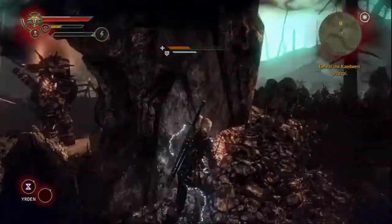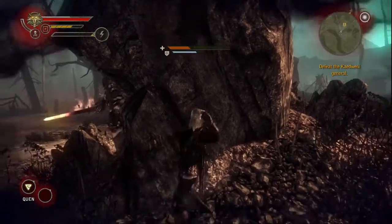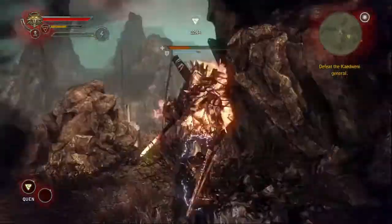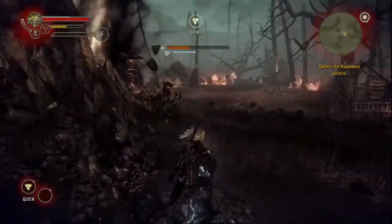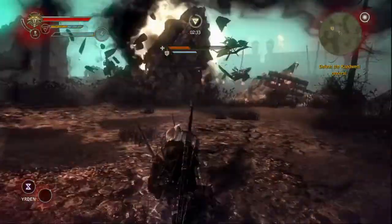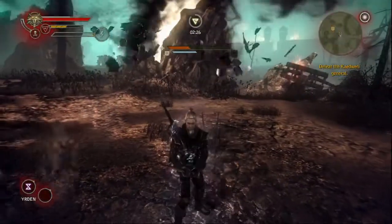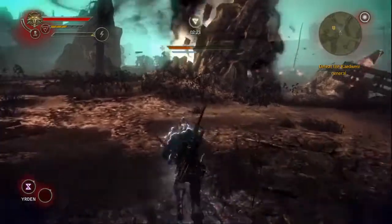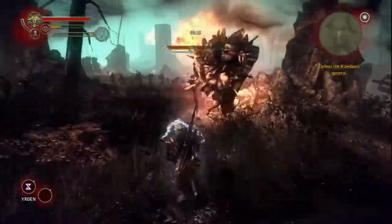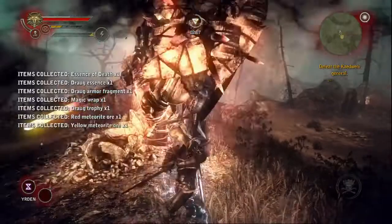Go for heavy attacks. If he calls in the arrows, use the rock as cover. If he calls in the trebuchets, just roll around and try to stay out of the path. When he does his spinny attack, roll away from it. This is another reason why it's good to have the upgraded roll — you can put some distance between you and enemies. Throw down another trap, lure him over to it, roll around behind him, and he's dead.